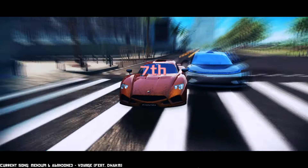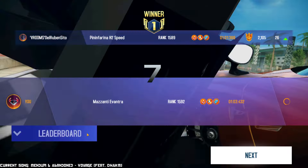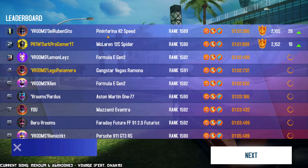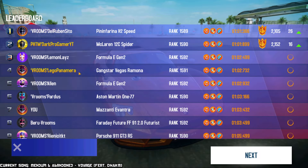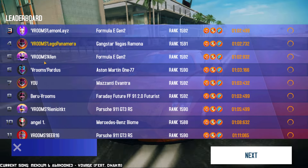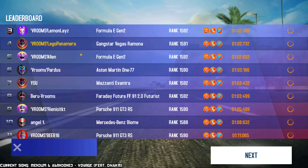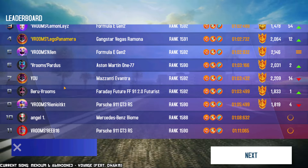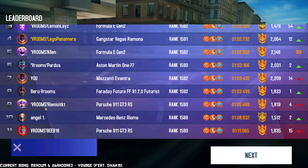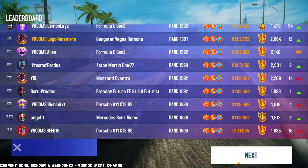We got Dark on the 12C Spider, Lemon on the Formula E, Lego on the Ramona, Allen on the Formula E, Partos on the 177 MP tune, me on the Vantra, Veru on the Futurist, Rien on the 911, and Eve on the 911. Let's get to another race. More Tokyo — fine, fine. Maybe this is a good opportunity to test Perfect Nitro all the way through.